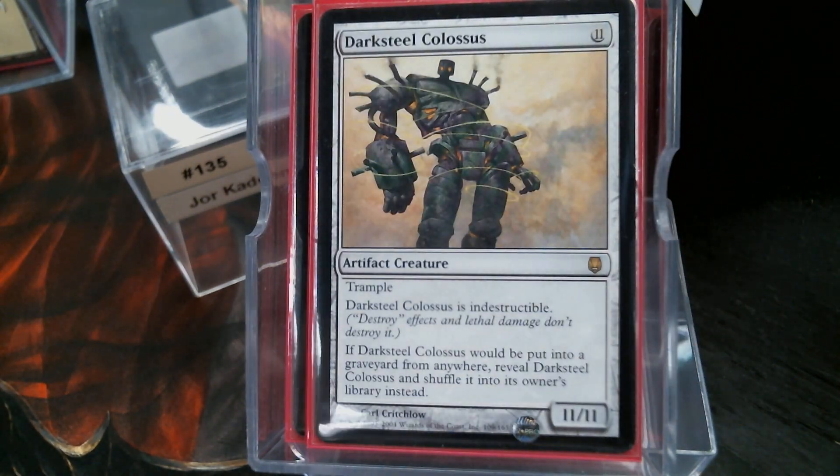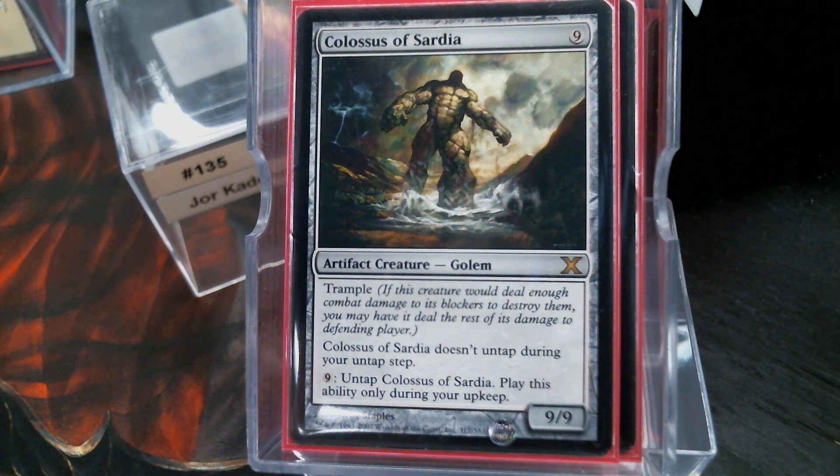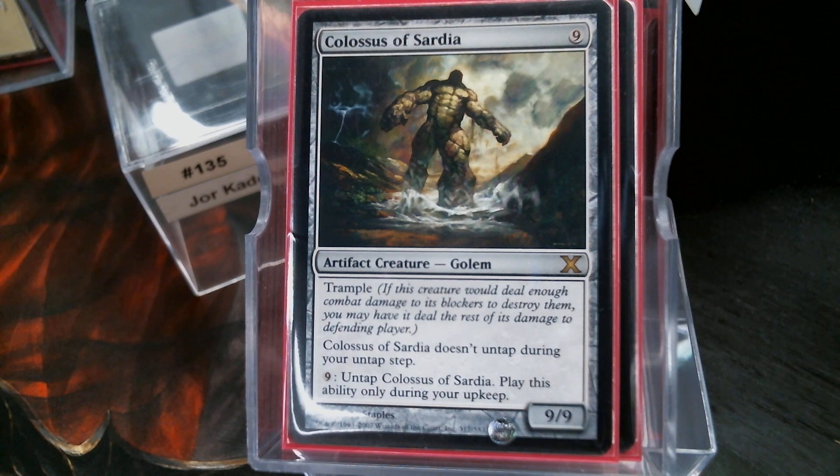Darksteel Colossus for free. Blightsteel would be cool in here, but I don't have one laying around. Don't laugh — Colossus of Sardia. This is the original giant artifact creature. The Voltaic Key and the other one — this is a good portion of the reason why they're in there, because 9/9s, and there's a good chance this 9/9 is free with affinity for artifacts. It's a real thing.